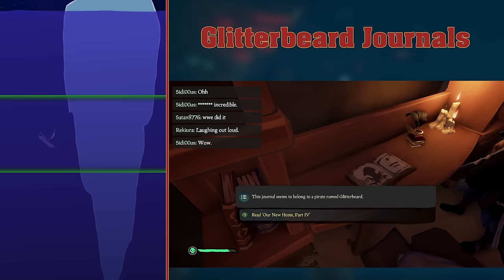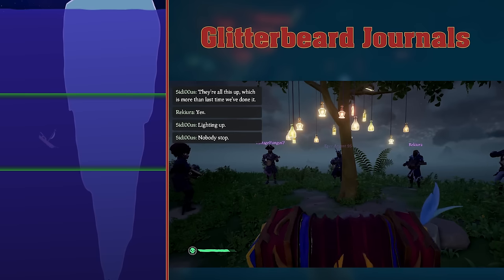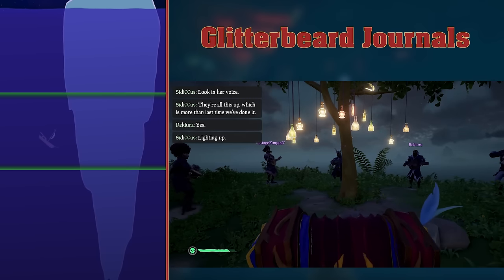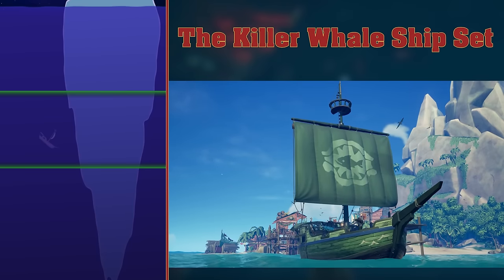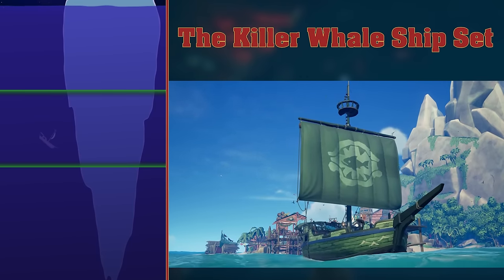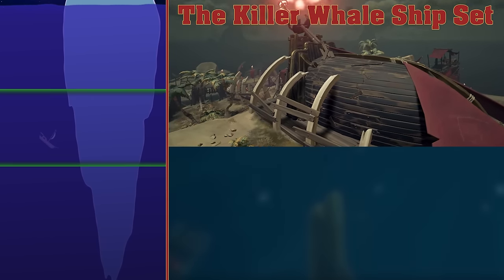Glitterbeard Journals can be found throughout the Sea of Thieves. They document the life of Glitterbeard the pirate, as he discovers what the Sea of Thieves has to offer. They were put in the game for a Rare employee, James White, who sadly passed away in March of 2021. The Killer Whale. Leveling up to level 50 with the Hunter's Call can unlock the Killer Whale Ship Set. This ship set is themed after Merrick's ship, Merrick being the leader of the Hunter's Call. The original Killer Whale is now the shipwreck which makes the structure for the Reaper's Hideout.